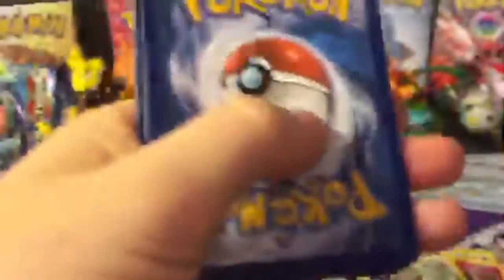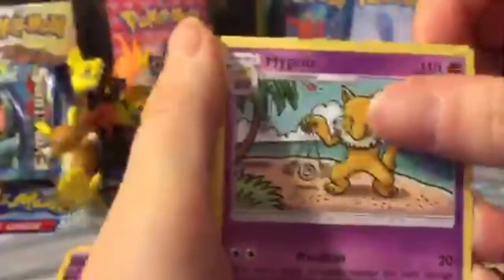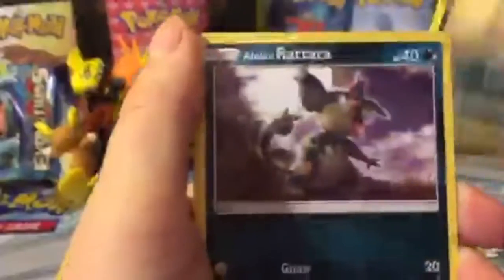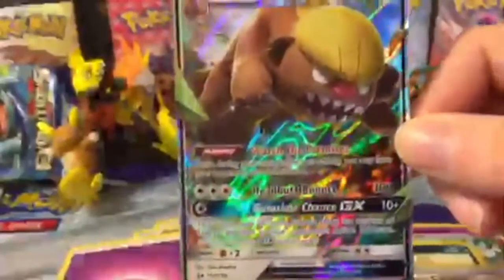There's a code for you guys. Let's go through to the front. Rainbow Energy, Trumbeak, Hypno, Formantis, Spearow, Pikipek, Sandile, Alolan Rattata. Pokemon Catcher is our Reverse. And we have a Gumshoos GX followed by a Water Energy. So we did manage to get a Holo and a GX. So we were 2 out of 4 — a 50% pull ratio out of that tin, and I will take that any day of the week.